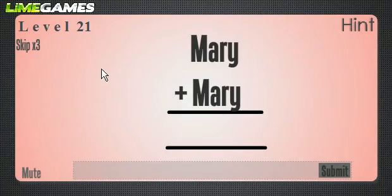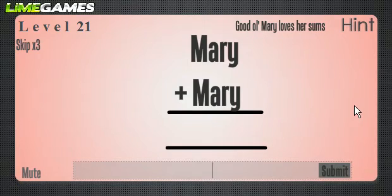This one gave me pause for a while. I think this was the other one where I had to skip it my first time through the game, then figured it out the second time using the hint. Good old Mary loves her sums — we are summing two Marys together, so 'summary.' I thought it was 'summaries,' but it's just 'summary.'